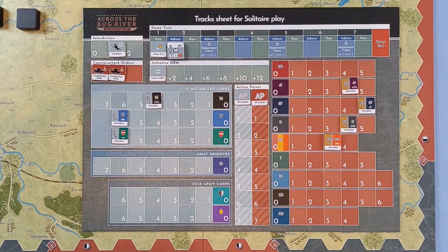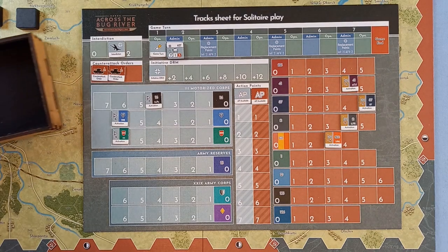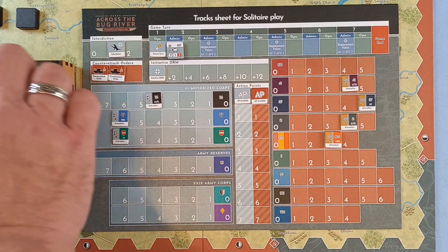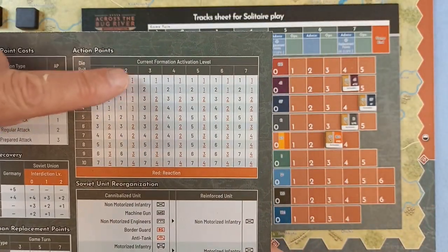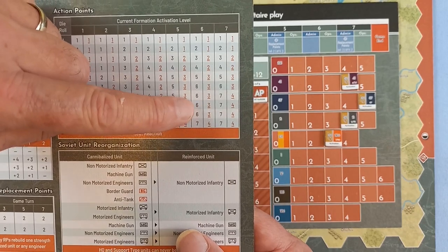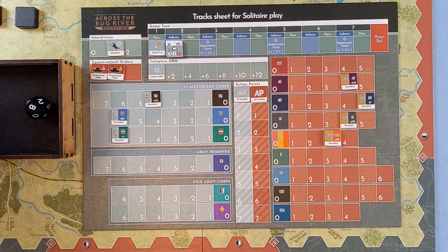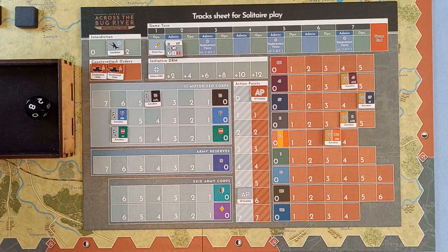The 44th Infantry Division is on activation level six. We throw a d10 — they get an eight. We look on the action point chart, cross-reference the six with the eight, and get six action points. We use the black number here; the red number is used when the non-initiative player is successful with a formation reaction — which occurs when an enemy unit moves into their zone of control. So six action points for the Germans for that formation.